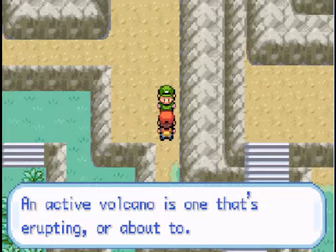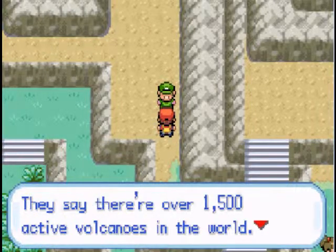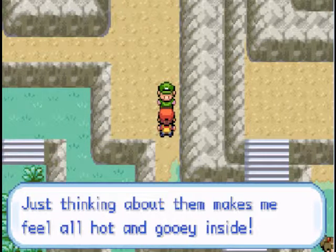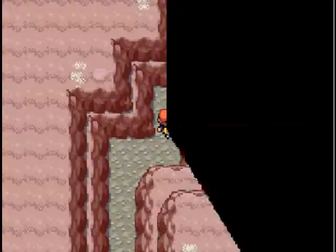An active volcano is one that's erupting, or about to. Well, duh! They say there's over 1,500 active volcanoes in the world. Just thinking about that, it makes me feel all hot and gooey inside. Gross. Kind of — damn it!